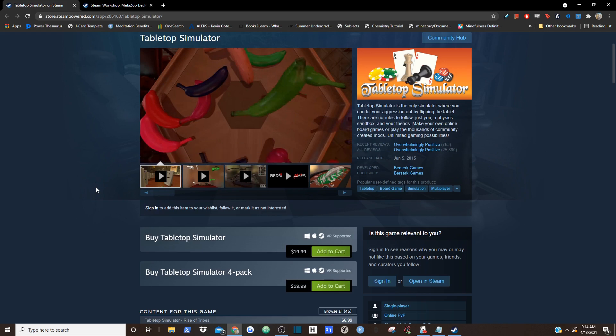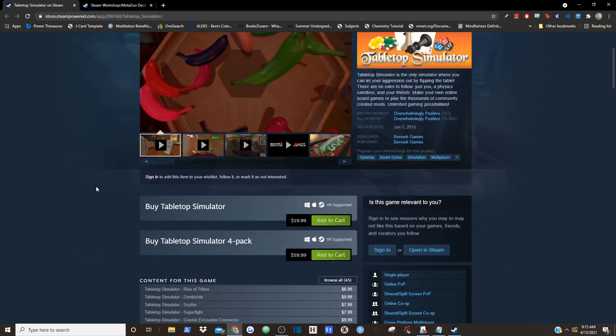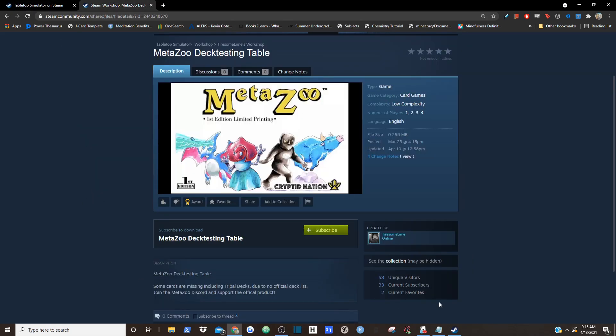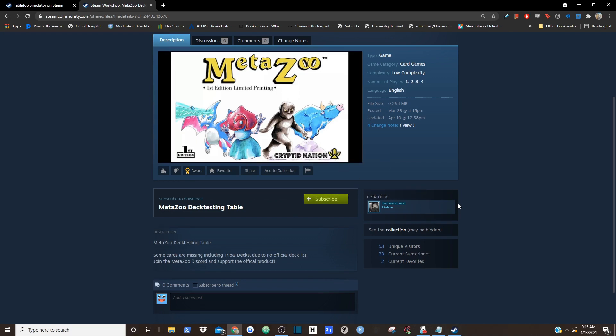That's Tabletop Simulator in a nutshell, but one of the best parts is that people can make their own games. There is the Steam Workshop where people can import maps for games. Someone — Tiresome Lime — was kind enough to make a Workshop Map for MetaZoo and import all the base set cards into it. So now all of us can play MetaZoo without having the physical cards — all we need is Tabletop Simulator.